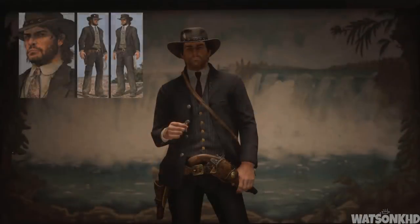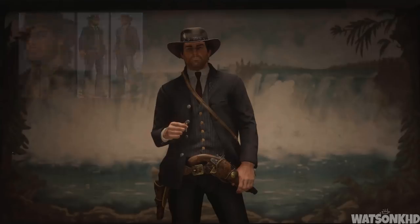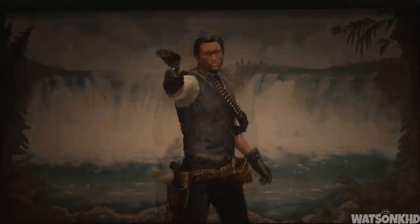Starting off we have the elegant suit. This outfit was originally worn by John in order to give him the ability to cheat in poker. There was also an unusable variant of this suit shown on some of the box art for Red Dead Redemption 1, which saw him lose the coat and hat and gain some gloves and a bandolier.